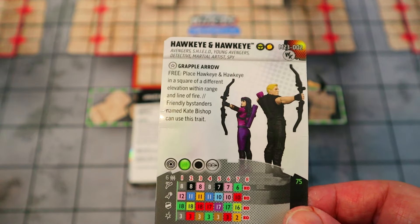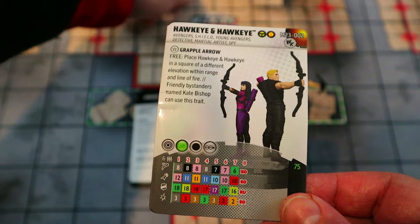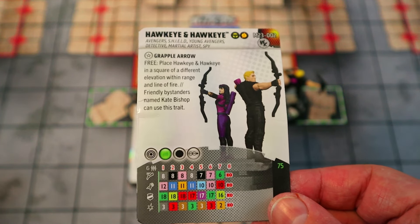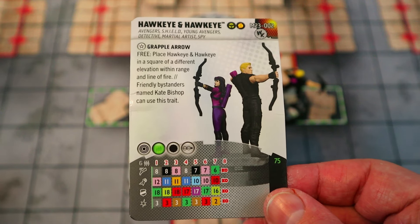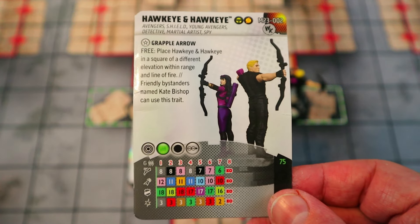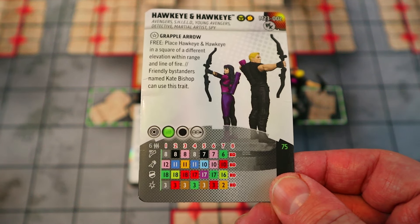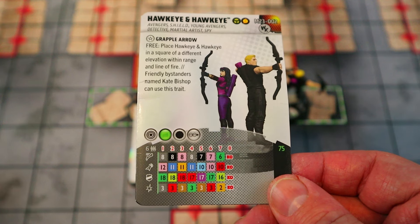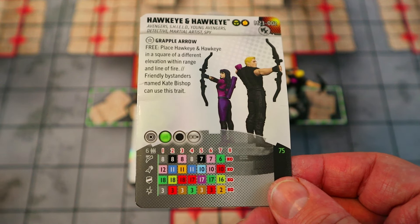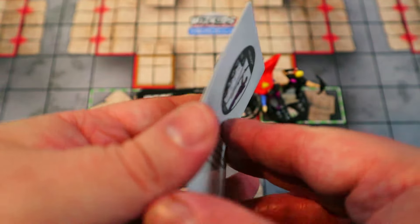They start out with an eight movement Running Shot and six range, so they can Running Shot and pretty much be shooting your opponent's starting area with no help whatsoever just on their own. Improved Targeting for hindering characters, and the ability to make range attacks while adjacent, is amazing. They also have Avengers and SHIELD team abilities, both great to have. At 75 points they're well worth it with that 12 attack Precision Strike, ESD, Leadership, and just a rainbow dial with crazy power combinations on every click.